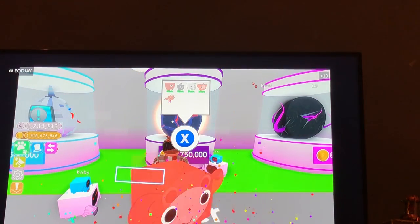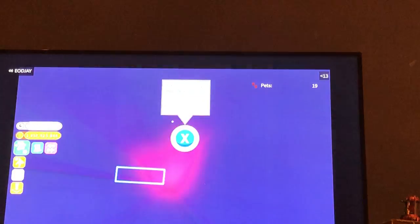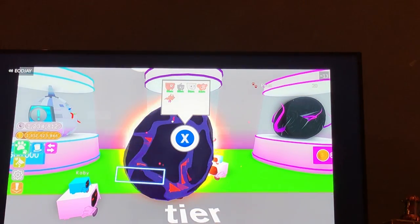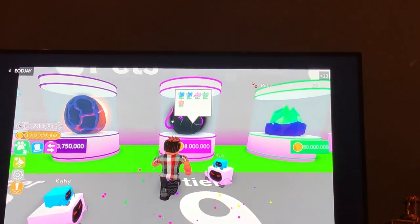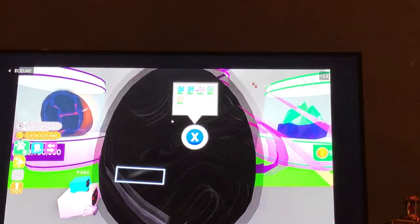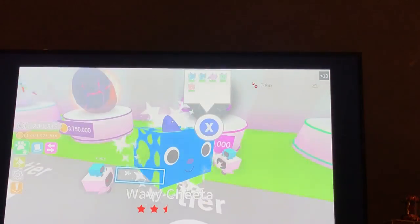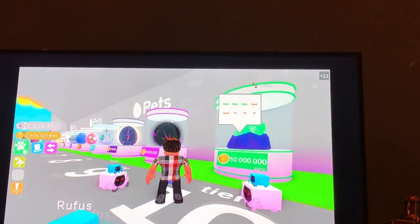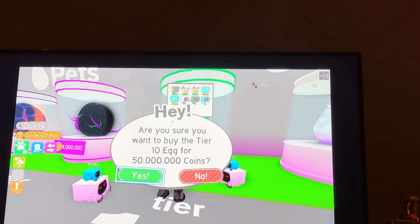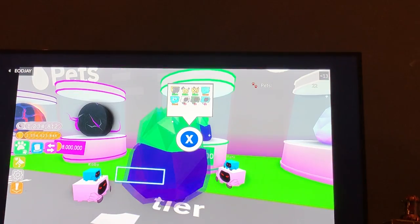Somebody's going to get a cherry mug. I'm going to buy another one because the pets in this egg are pretty cool. I got a ball and that one's pretty cool. Now I'm going to buy this one — the tier nine. I got a white cheetah. Why does it have like hypno stuff around it? Now this one you can get a dominus out of.